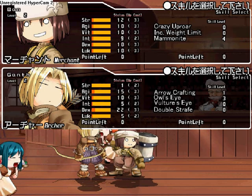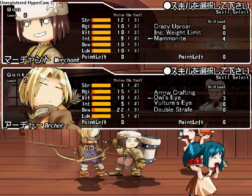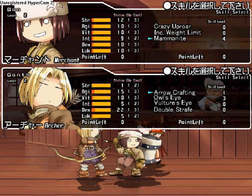As for Gant's skills — arrow crafting makes it so I can make my own arrows. Howl's Eye ups my dexterity by one for every skill level. Ultra's Eye does the same but applies to agility. And double strength is basically a rock-you-in-the-face attack with arrows, but I don't have that yet, because I'm investing in damage and speed over specialness.